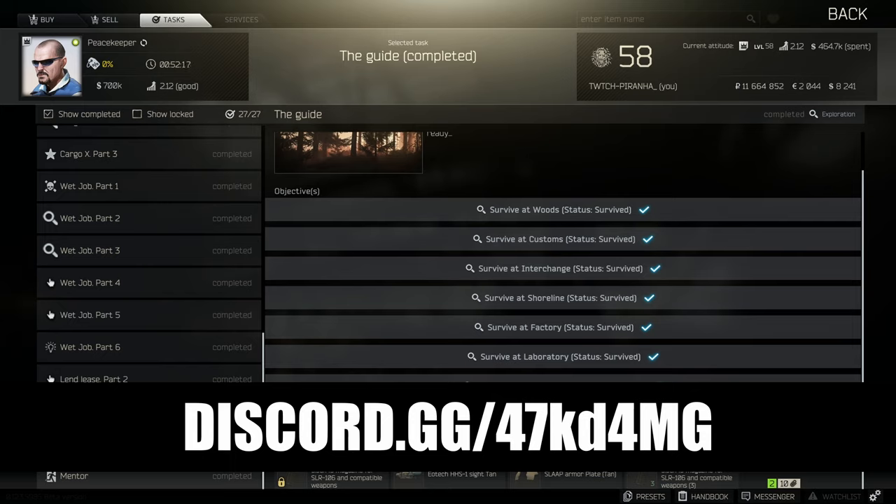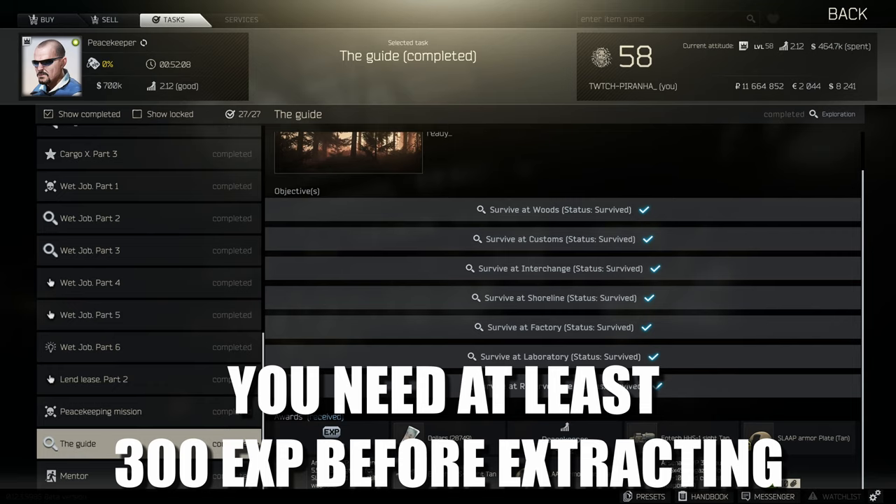Two: if you want to run this with friends who will be able to help you, make sure you join my Discord, because the more people you've got in your group the better your chance of surviving. Three: you need to kill at least one scav or one PMC so it's not counted as a run-through — you need to get at least 300 XP before extracting.